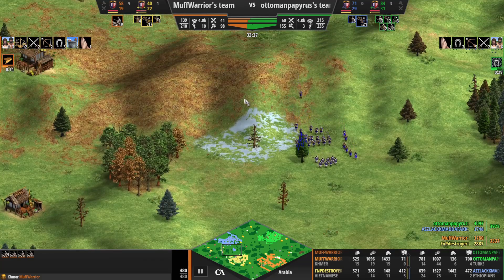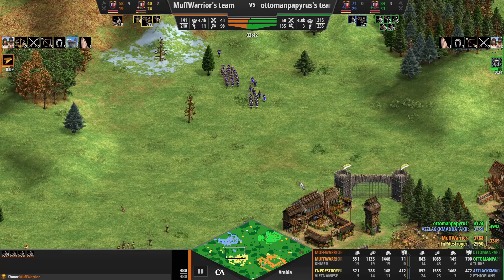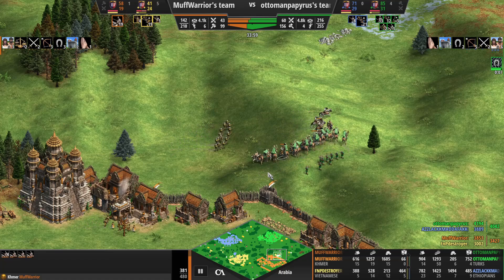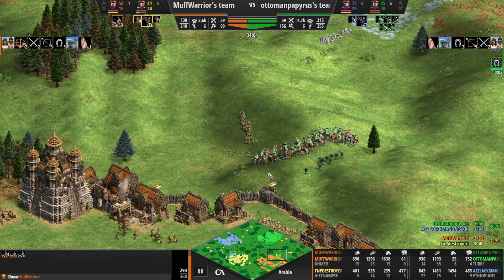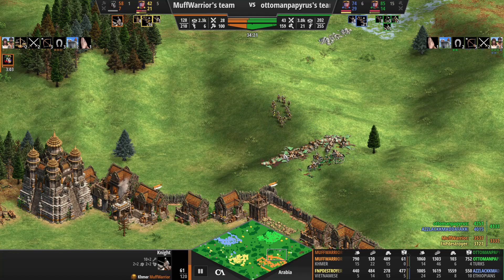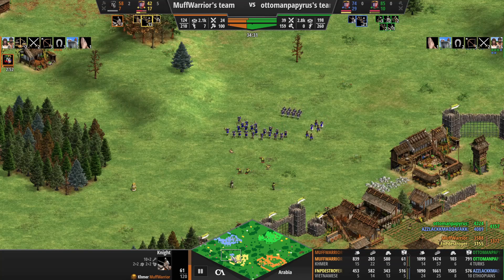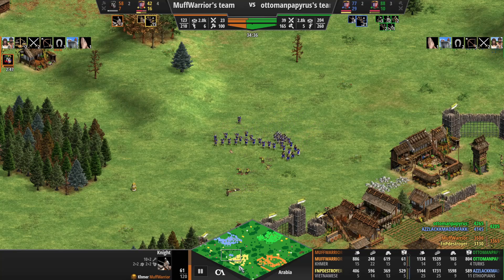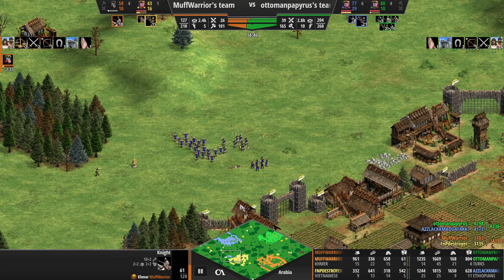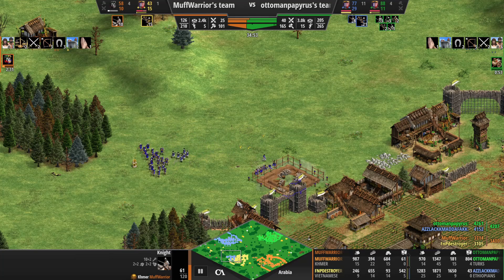Yellow has now left his base unsecured without anything to defend, and a few skirmishers and a couple of crossbows from blue are coming in seeing the opportunity - launching an attack with the Ethiopian faster-firing crossbowmen, backed up with some spearmen in case any knights come their way. Camels do have the advantage on the hill again, but the lack of upgrades presents an issue. With the backup from the yellow crossbowmen they should be okay, and they are going to clear up the green army.